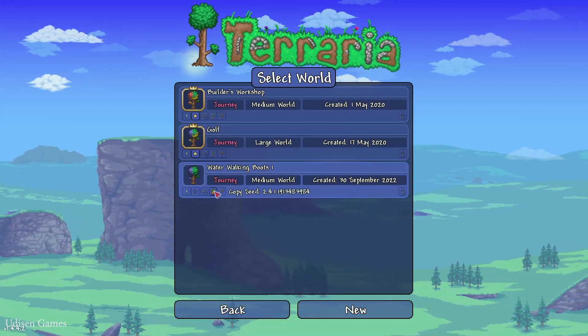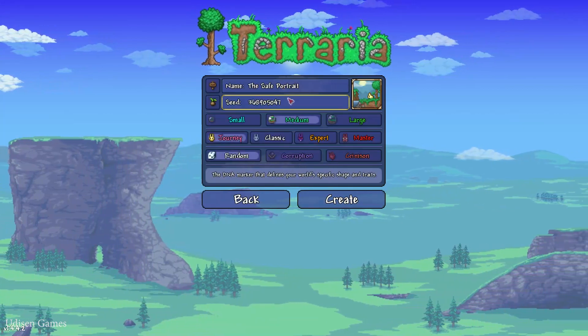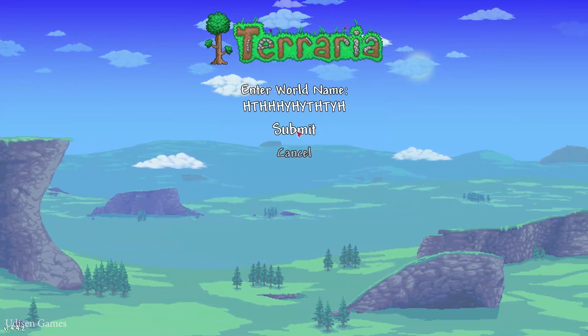Tip number one: use the seed, which you can find in the description section below. Create a new world. In the world, paste this number. Submit. Give it a good name, of course.